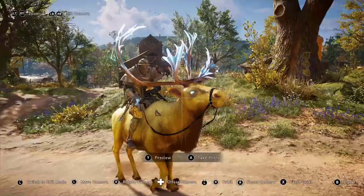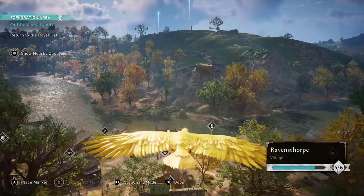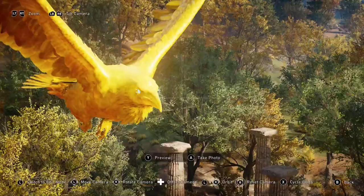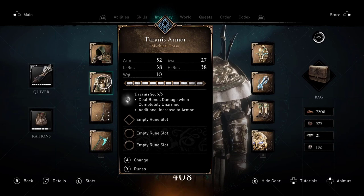We'll hop on to our golden steed here — really, really gold. Look at those eyes, nice lightning effect. Lightning on the horns — sorry, antlers. We got our golden raven, and once again when you look at the eyes you get that beautiful lightning effect. I can't wait till you guys see what this does at the end of the video.